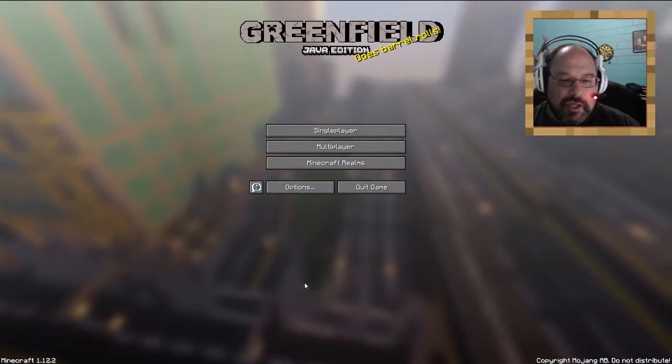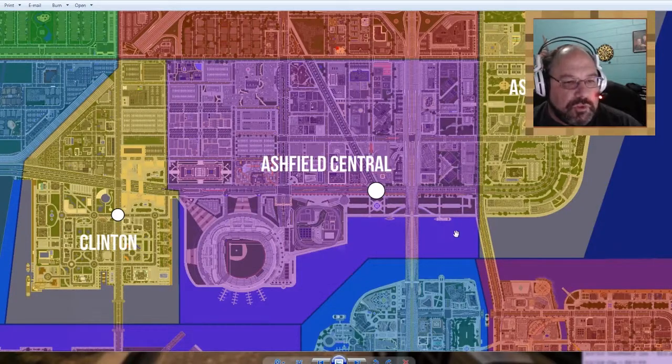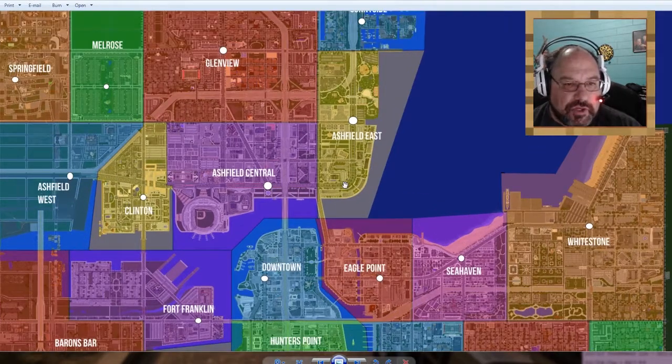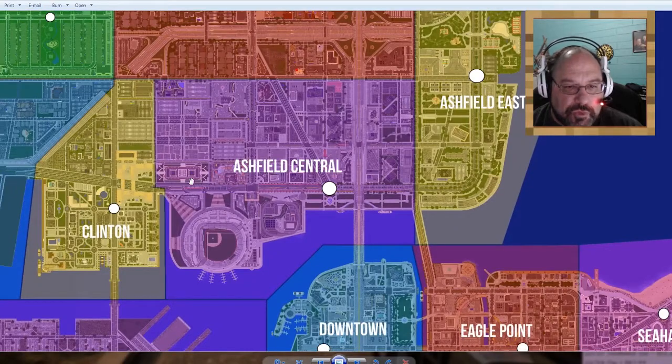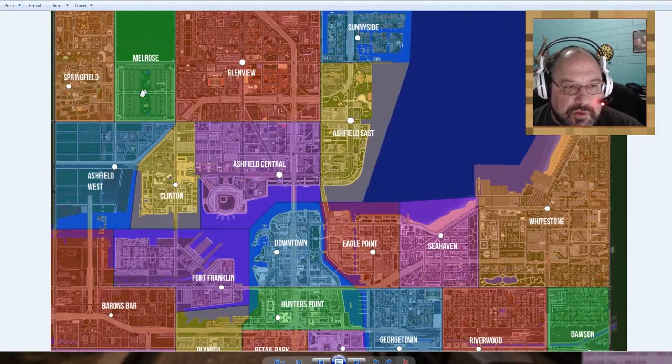Let's talk about where we're at and where we're going. This map, which you can download off Planet Minecraft, has the city divided into sections or subdivisions. We started off in Springfield, checked out Melrose, checked out half of Glenview — this half here — and then came over to Clinton and Ashfield West, and then over to Ashfield Central.